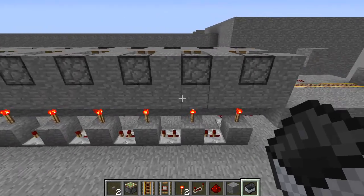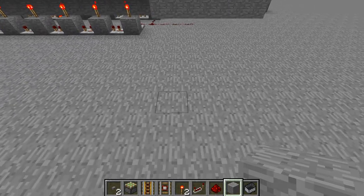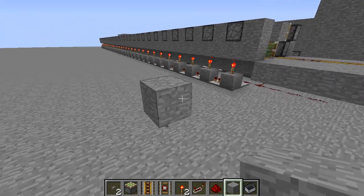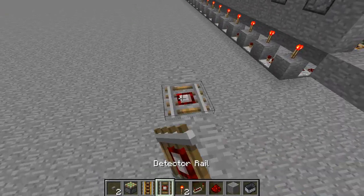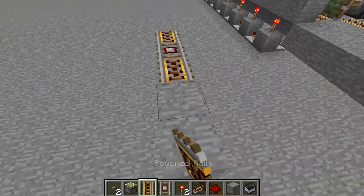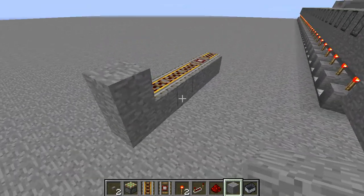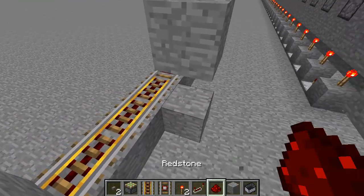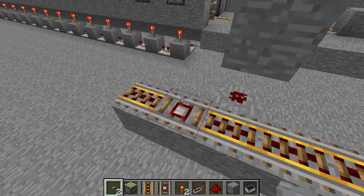I'll show you how to build this, and we'll be building this two blocks above the surface. If you were building this on your own it would be two blocks lower, but it's a lot easier to build it up here. So you start with your detector rail which will be two blocks from where you want it to start. And the rest you fill in with powered rails. You have your block here for the back of the mine cart, and then you have a block here, redstone dust here, and a button. That will power the rail to make the mine cart go forward.